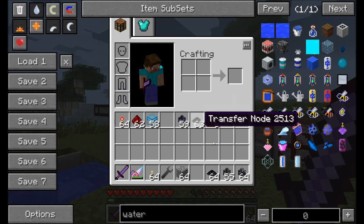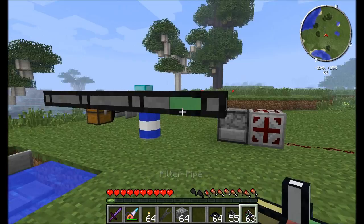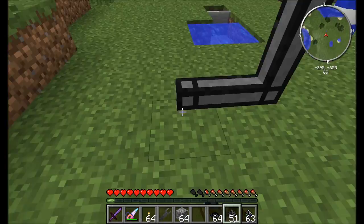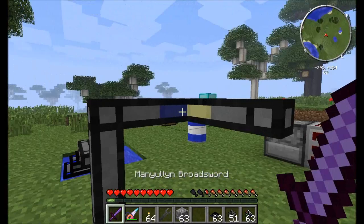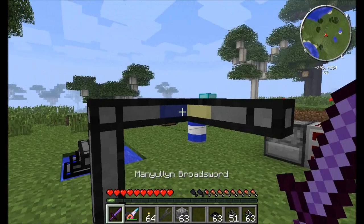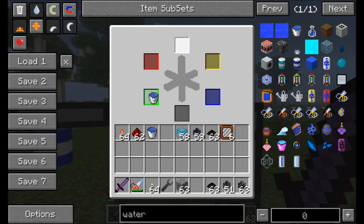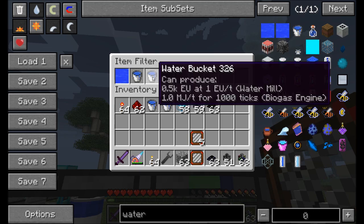Filter pipes now support liquids as well as items. To filter liquids, you need to use the item filter item — if you double-click it, it actually turns into water, which is separate from a water bucket. You can single-click to get water or click again for water source. Place the water filter in the green slot, connect some pipes to a tank, and all the water will get routed down that preferred path into the drum.